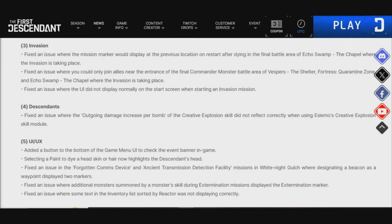Under UI and UX, they added a button to the bottom of the game menu UI to check the event banner in-game. Selecting a paint to dye a head skin or hair now highlights the Descendant's head. They also fixed the issue in the Forgotten Comms Device and Ancient Transmission Direction Facility missions in White Knight Gulch, where designating a beacon as a waypoint displayed two markers. They also fixed the issue where additional monsters summoned by a monster skill during Extermination Missions displayed the extermination marker, and fixed the issue where some text in the inventory list sorted by reactor was not displayed correctly.